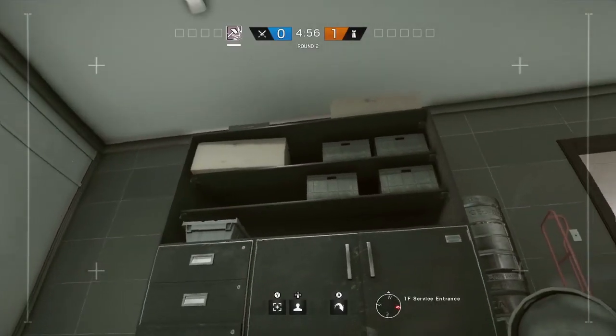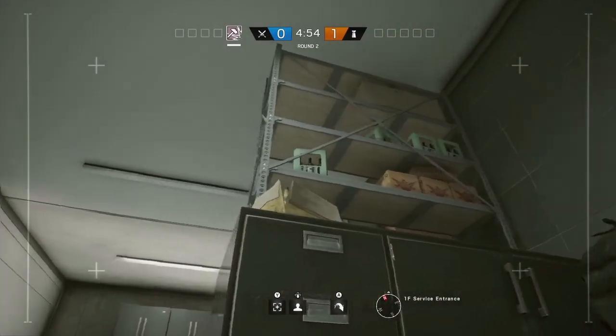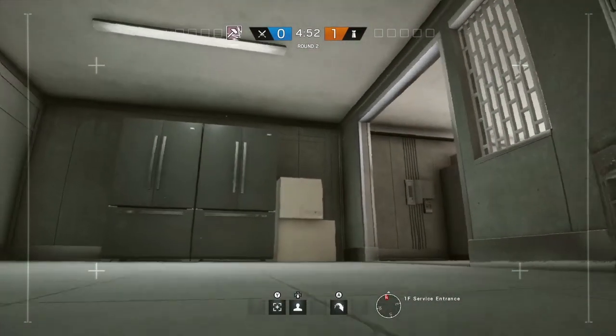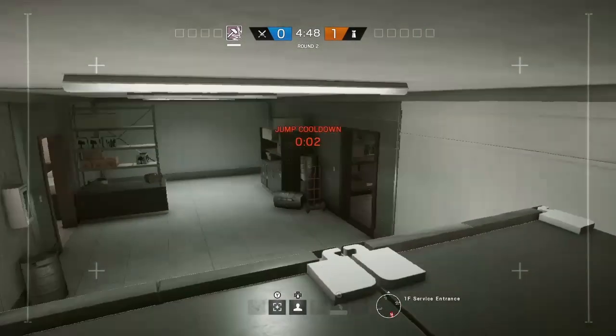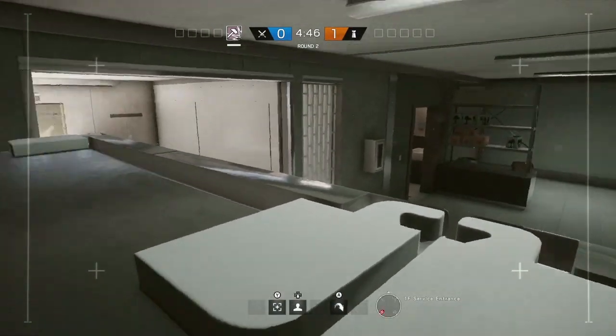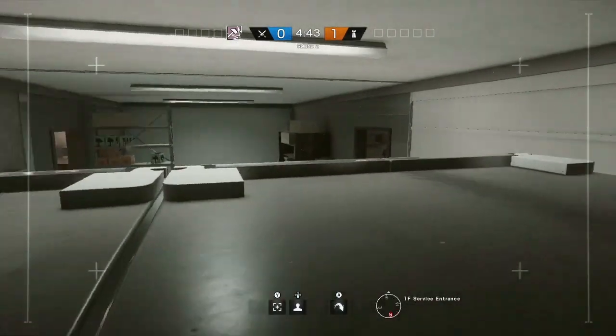Just outside of the kitchen downstairs in the service entrance there are several shelving units you can jump up onto, or alternatively up onto the fridge by going up onto the boxes and then on top of it. This is a really good way to keep an eye out for people, because if they're defending the kitchen they want to keep an eye on this room as well.